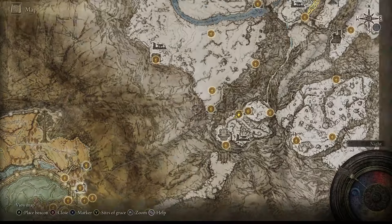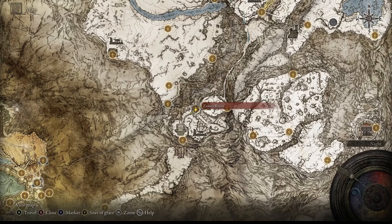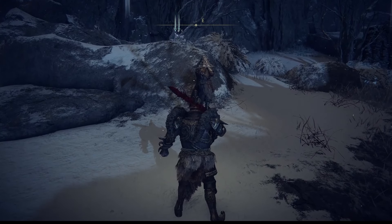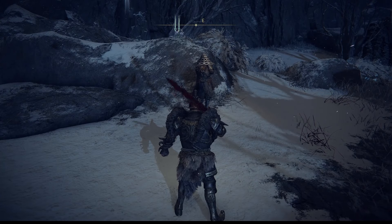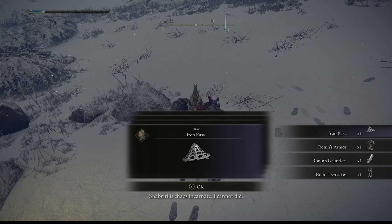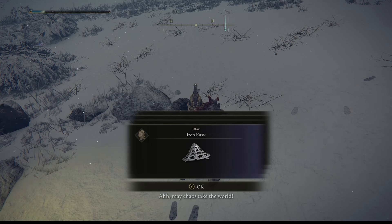He is going to be located after you complete the entire quest, in this section after you show the medallion at the Grand Lift of Rold, at the first grace point you see here — the Summonwater Ruins. Once you go in you'll see him there. Take him out and you will have his armor set. Before you kill him, go through his dialogue — that will be the final thing you do for his entire quest. Let's take care of him, and there you go — pick up his full set.